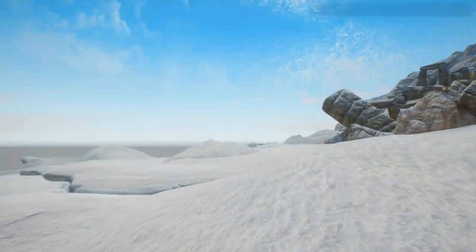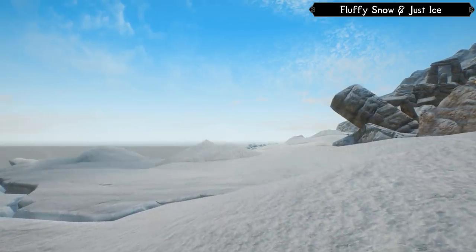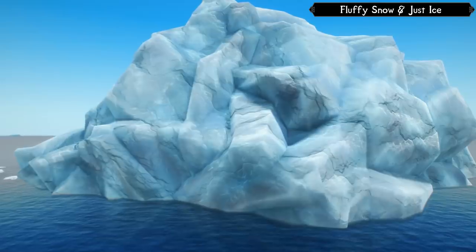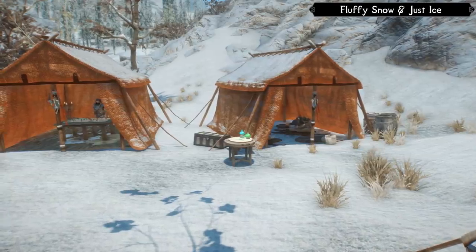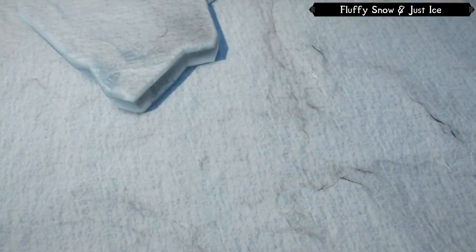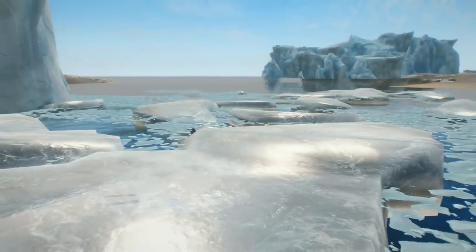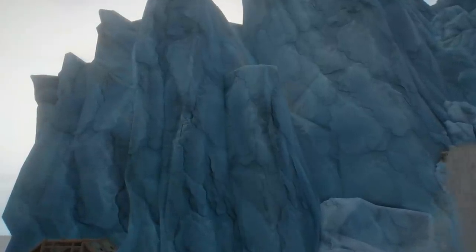Lastly in this category, for all things Northern Tundra, I use Fluffy Snow and Just Ice. Technically these are two separate mods, but they go together extremely well and supplement Skyrim's colder regions. Fluffy Snow is rather self-explanatory, offering 2K textures to make Skyrim's snow blankets appear less smooth and more fluffy. Just Ice improves glaciers, ice sheets, and all things frozen H2O, giving them a more crystallized look that blends great with Realistic Water 2.